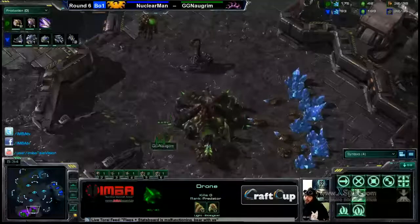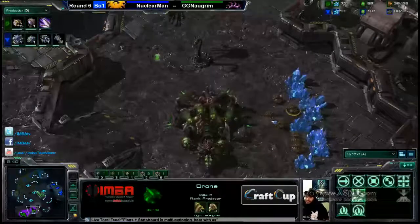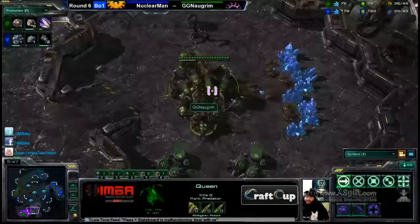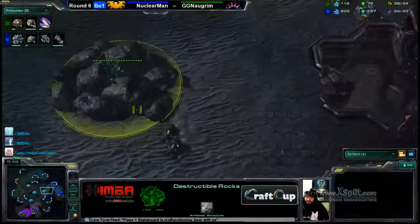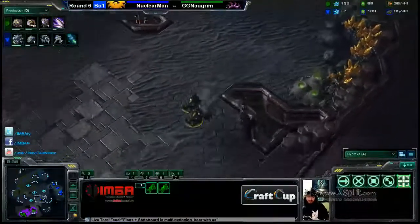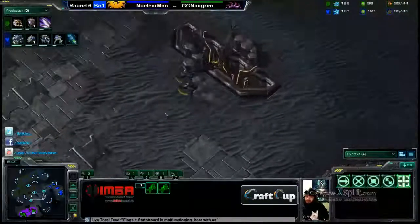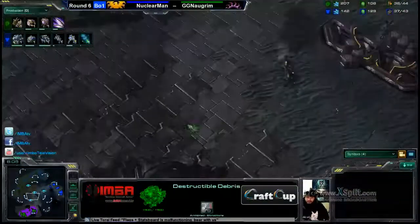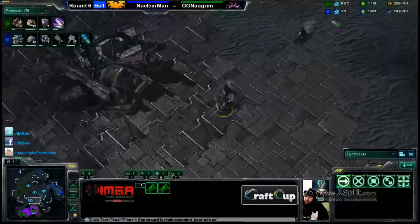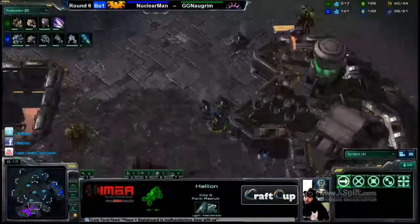Hellions are still good against light units even without Blue Flame — they melt zerglings like no other. Now this zergling will go ahead and scout. Nuclear Man's got that expansion; it was semi-counter-scouted but still got in to check it out. Nagrim may be able to go for that earlier third, but it will be interesting. Last game we saw six bases under 20 minutes, but it's harder against Terran due to the high pressure they can apply — especially with hellions, which are very fast and mobile.